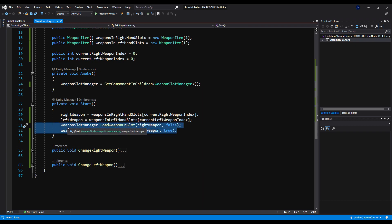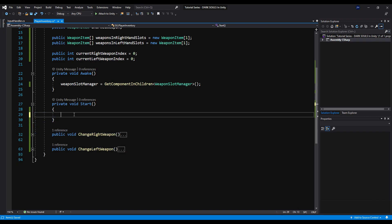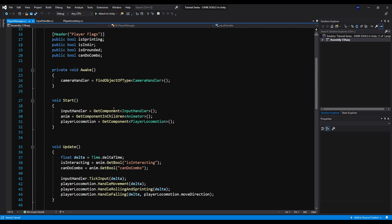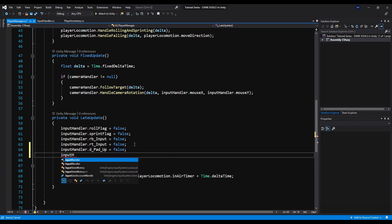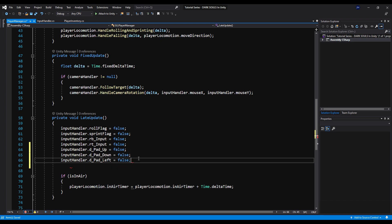Back on the player inventory, we're going to set right weapon equals unarmed weapon and left weapon equals unarmed weapon, so we start with the unarmed weapon. Then on the player manager, we're going to set input handler dot D-pad up, down, left, and right all to false on late update. We're resetting these so the input only goes off once per frame.